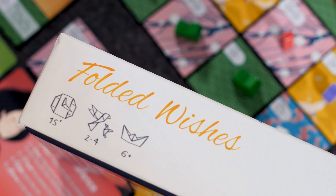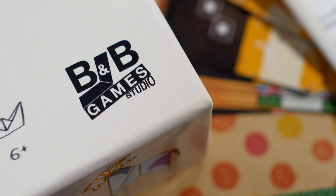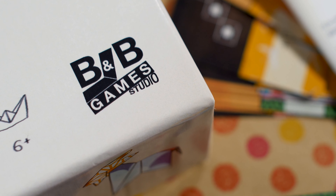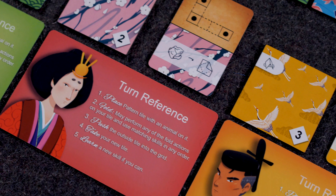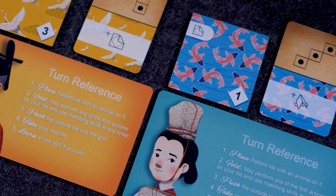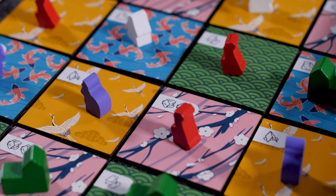Today we're experimenting with a little bit of a different format of video. We're doing a series called Right For You, Wrong For You, where we break down six deciding factors that we use when we determine if a game is going to be joining our gaming library or not. Those six factors, which are all going to be linked in the description and comment section, are the mechanics, the theme, the accessibility, the gameplay, the modes of play, how innovative a game is, and finally, if available, the price point.